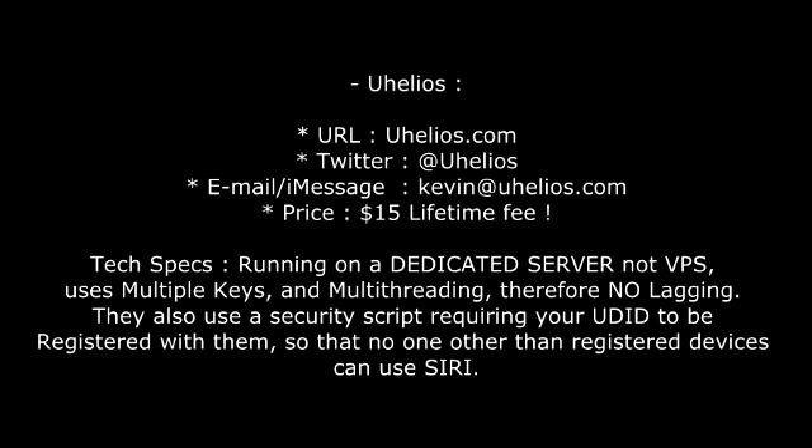Second, it's the uhelios server, the original creator of the UDID check script. It uses multi-threading and key protection so you don't feel any lag, and keys are very well protected against overuse. Four servers in total, all of which are online and very stable. It's $15 for life, a bit cheaper than the previous one.